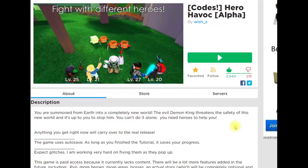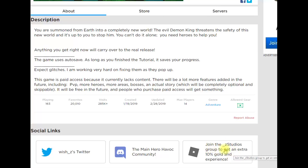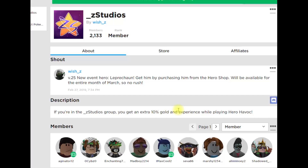Another simple thing you're going to want to do is join the group for this game. You come here to join the Z Studios group to get an extra 10% gold and experience. Click there, come here to Z Studios, and click join group. Do your quick little verify, and there we go — we've successfully joined the group and we are now a member. 10% extra gold and experience.